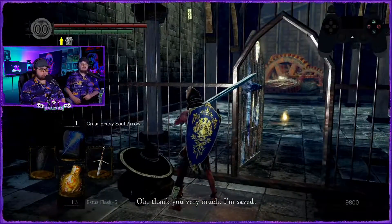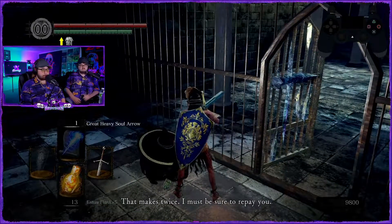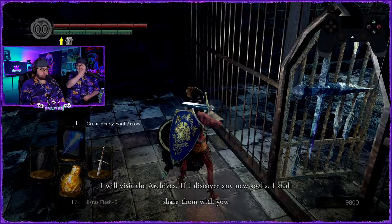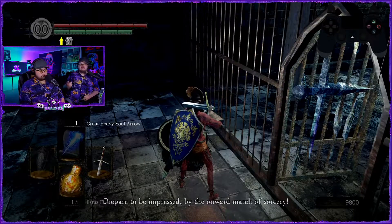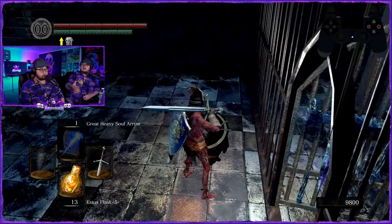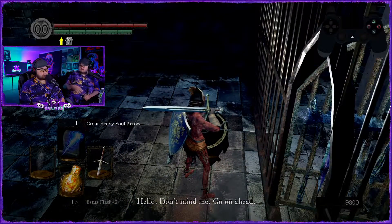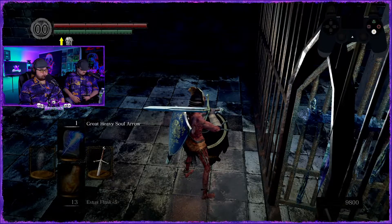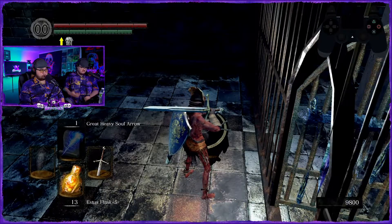I think at the very least we should get the second version of great heavy soul arrow — that way once we get a third attunement slot we can have 16 great heavy soul arrows. That might be better. To find the 40k souls — inline says the only way he can think of is fall control quit-out. Never heard of a fast way down.